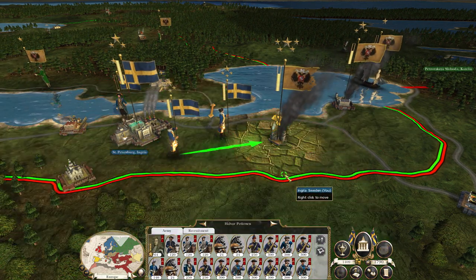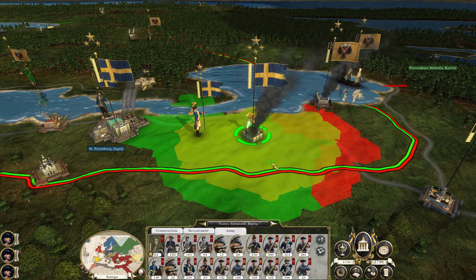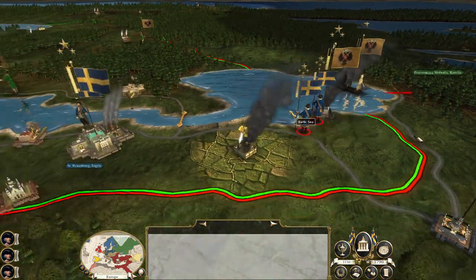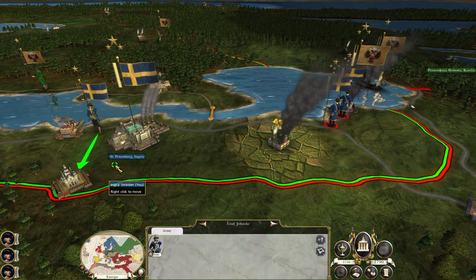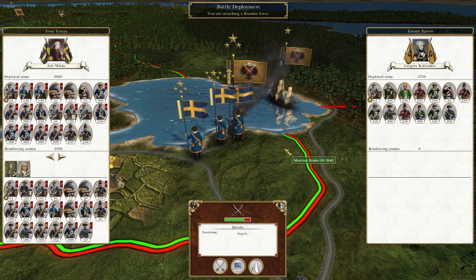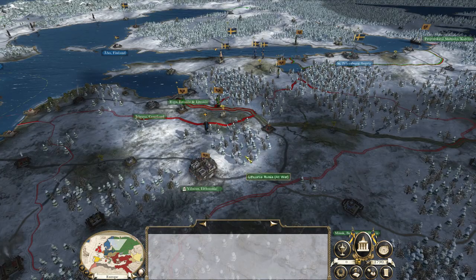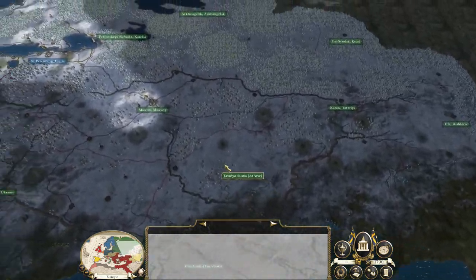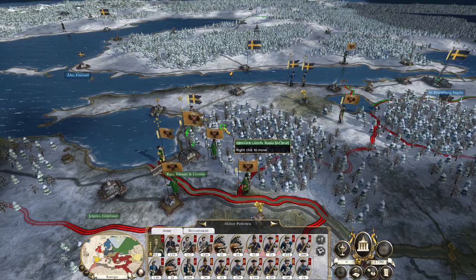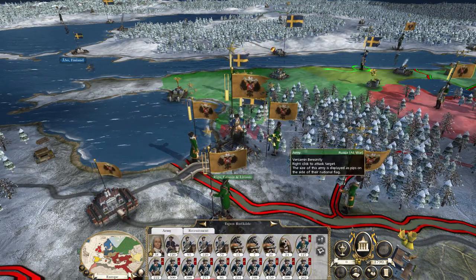They've raided my farm so we'll push up and get rid of them. We'll push to Estonia and the other more wealthy western territories. We could snipe Moscow quite quickly, but I want to carve out some territories first. Numerically we're doing well — currently operating with about 100,000 Swedes in Russia. It's 1790 and this is what the Russians currently occupy. We'll push down to Estonia, Latvia, and Courland.